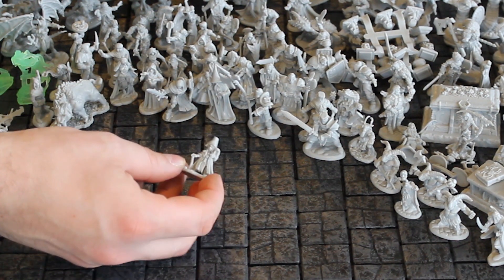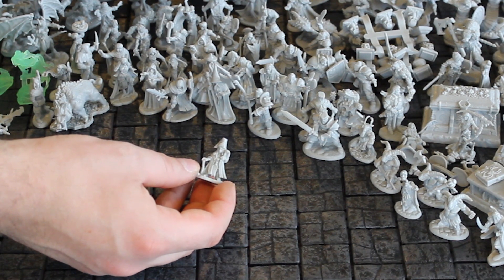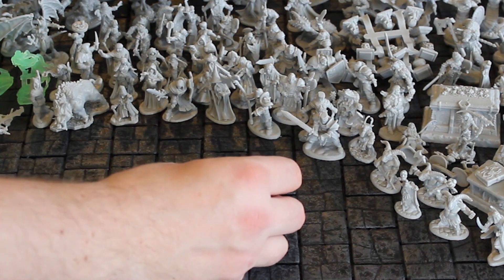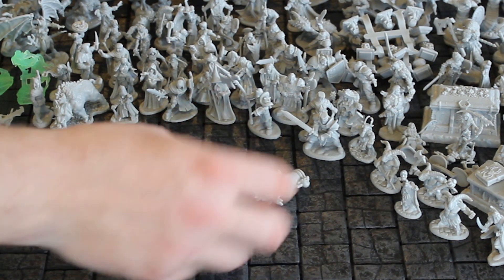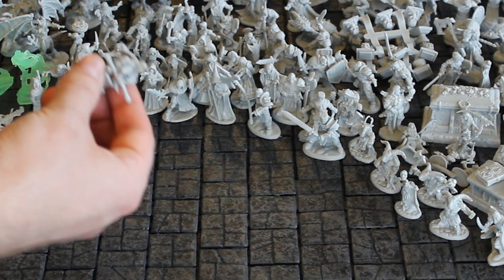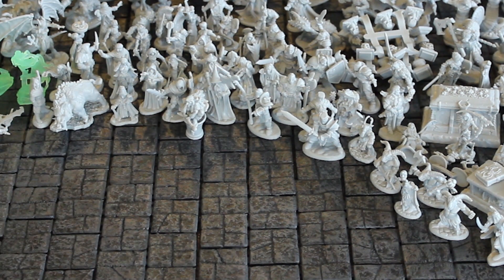Here's a gnome, probably a wizard, illusionist, or enchanter — looks like he's about to hypnotize you. Here's one interesting miniature: Baba Yaga standing on a huge cauldron. You could also get Baba Yaga's hut — I didn't get that one but would probably have if I'd had the money at the time.